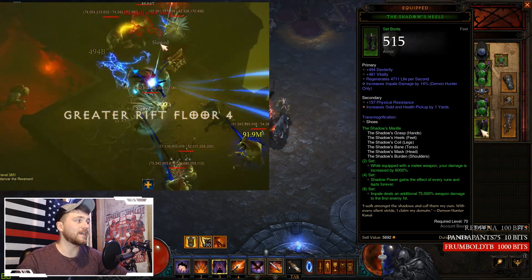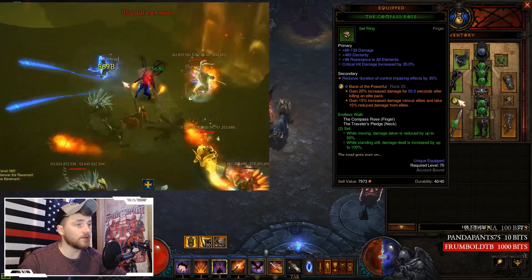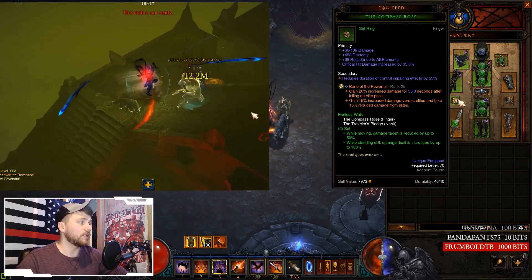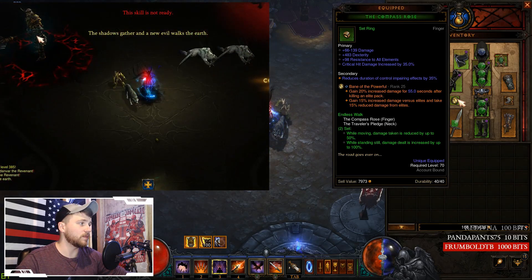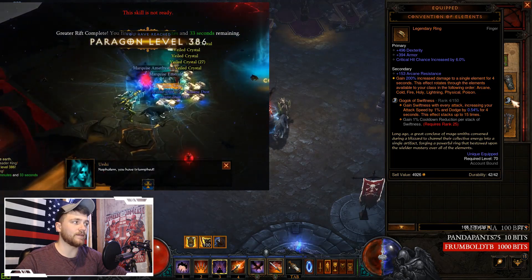Torso — Dexterity, Vitality, three sockets, Elite Damage Reduction, and All Resistance. On Strong Arm Bracers — Dexterity, Crit Chance, elemental damage percent (Lightning or Cold depending on your variant), and Vitality. Belt — Dexterity, Vitality, All Resistance, Life percent, and Freeze on Hit as a secondary if you can get it. Legs — Dexterity, two sockets, All Resistance, and Vitality. Feet — Dexterity, Impale percent, Vitality, and All Resistance. On your Compass Rose ring, you must have a socket — you need sockets on all jewelry to run Legendary Gems.